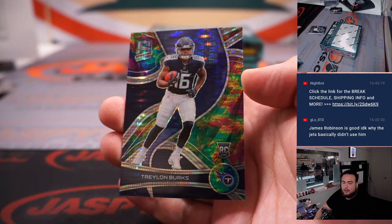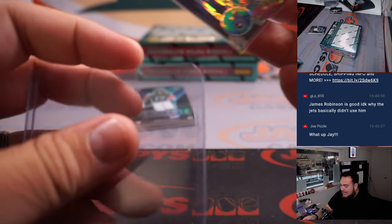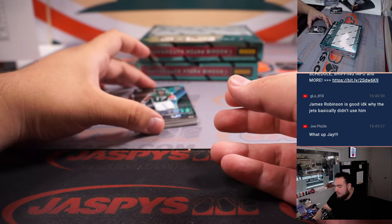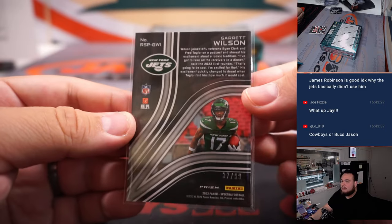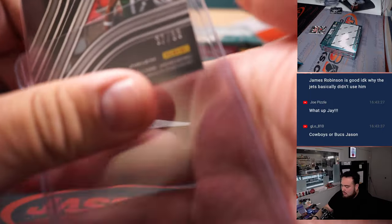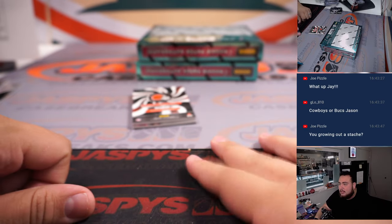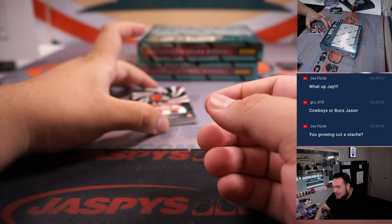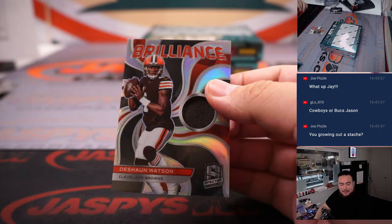Treylon Burks for the Tennessee Titans — Pizzle, what's up man, how you doing buddy? Rookie Spectrus. Garret Wilson, 37 of 99 for the Jets — Jeff Hen. I am, for the first time in my life, Joe Pizzle — I have a mustache. It looks a little weird on me. It's at about 39.99, I might get rid of it next week.